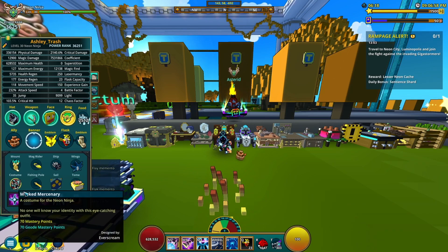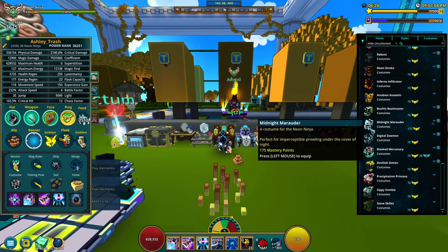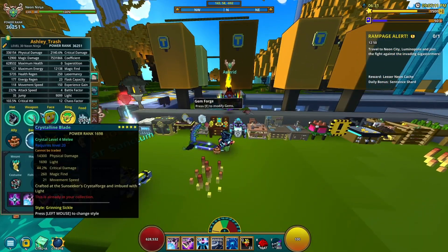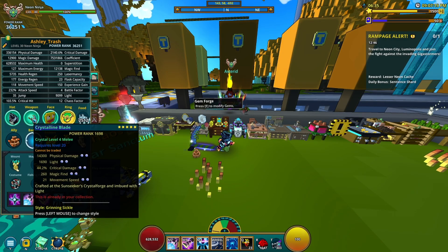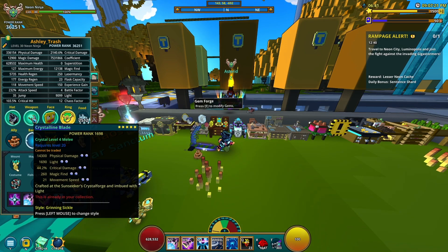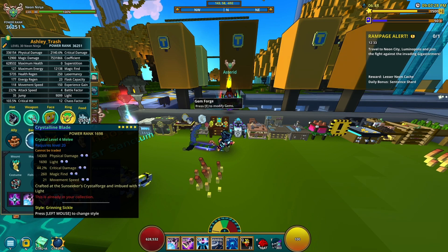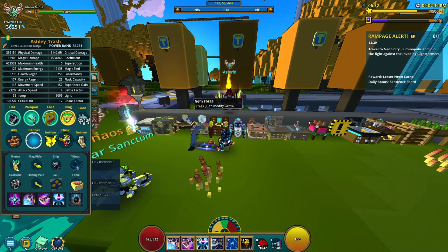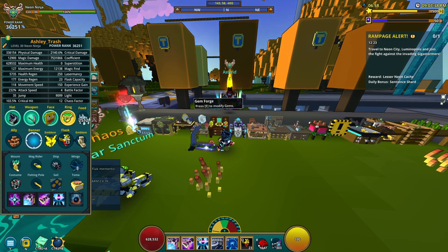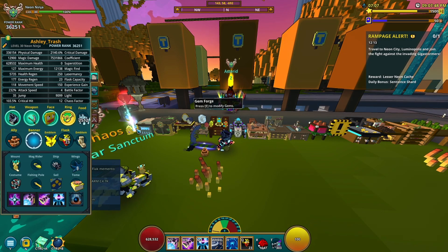I think that's going to be it. I use this costume here — Mass Mercenary — if you want to copy me. Sometimes I might switch to a different one but that's the main one I rock. Everyone always asks about the scythe I use — it's right over here, called Grinning Sickle. I'm pretty sure it's from the locked adventure boxes. Anyway, that's going to be it for the Neon Ninja build. If something was confusing let me know in the comments below. If you liked it, give it a like, subscribe if you are new, and I'll see you all in the next video.